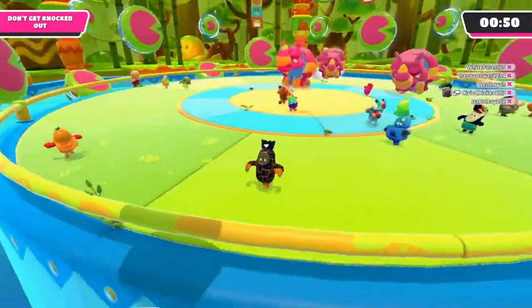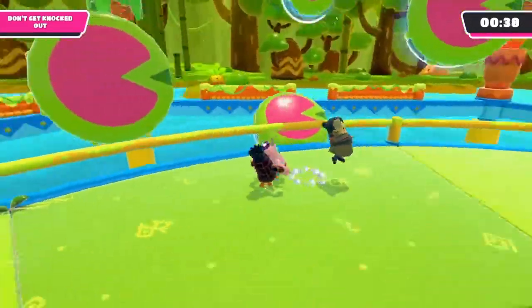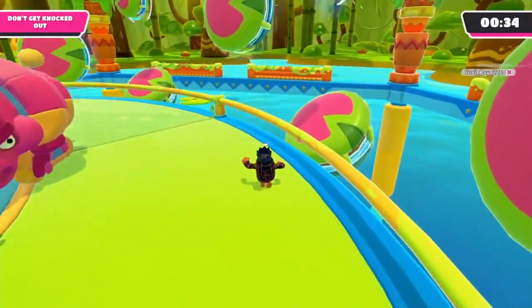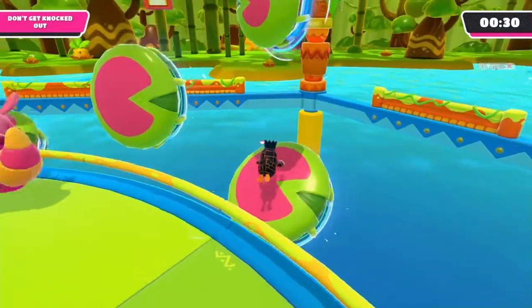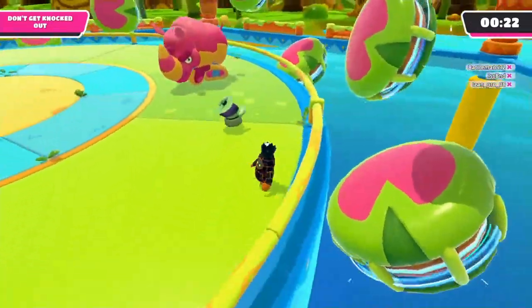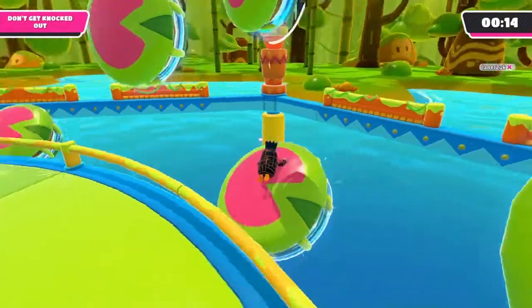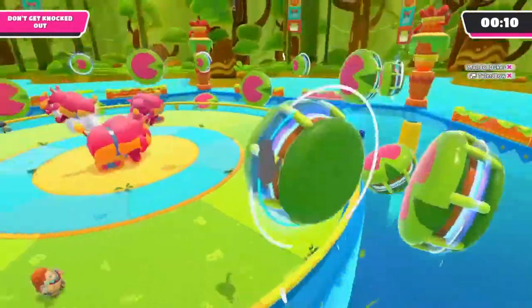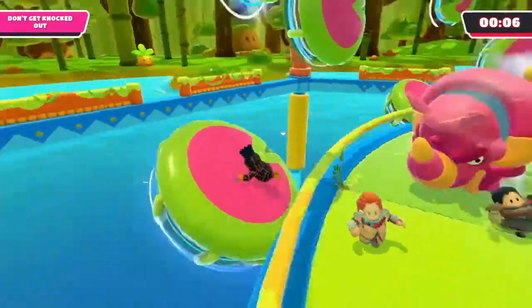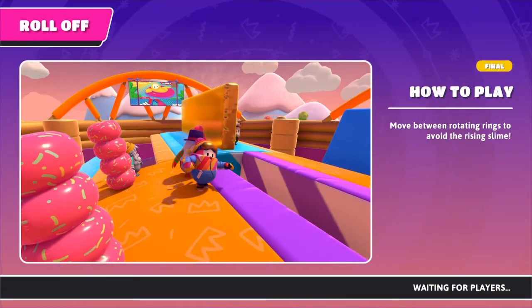I recommend moving around rather than staying on a single platform. If there are rhinos near one of your platforms, go to another one — constantly move around and keep an eye on the rhinos. If a rhino is right next to where I want to jump next, I just stay on the one I'm already at. When there is a spinning plate, I recommend going to the center of it instead of running around the outside, because you have a higher chance of dying on the outside.